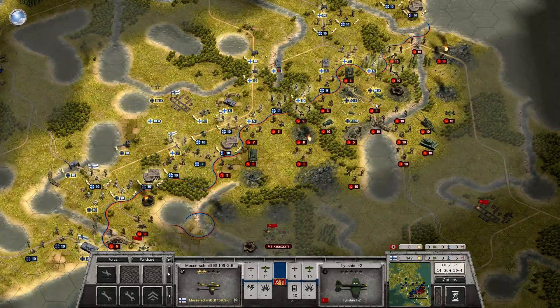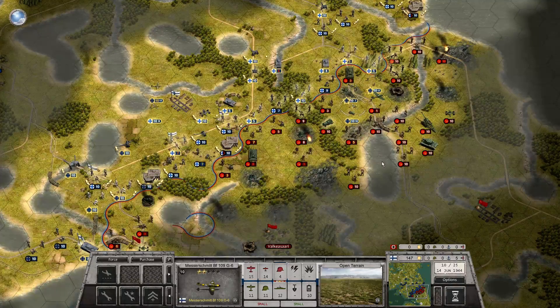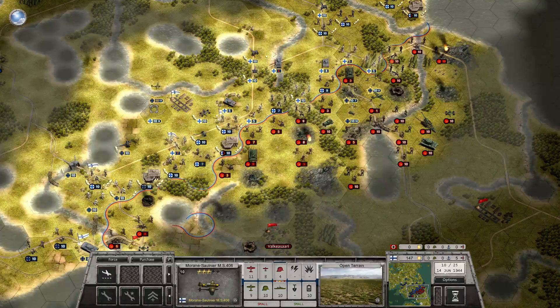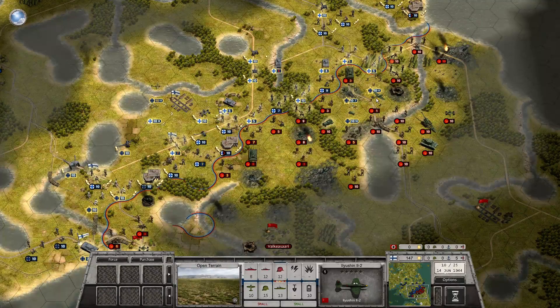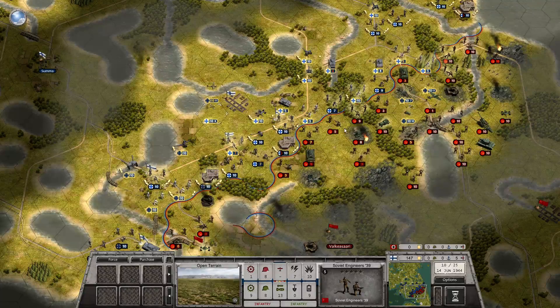Oh, there is one there actually. Oh, what's that? A KV-2 coming in - oh, that's nasty, that is just nasty. Now I do have another fighter but they can't reach. Can't reach. Okay, back to the ground.